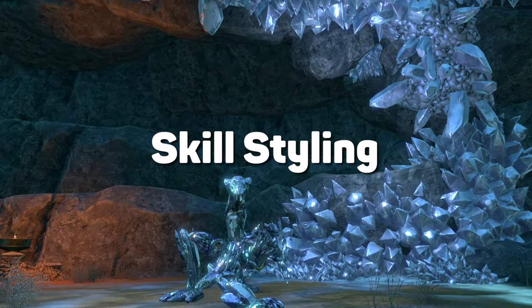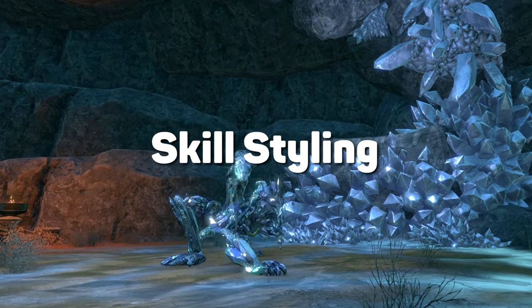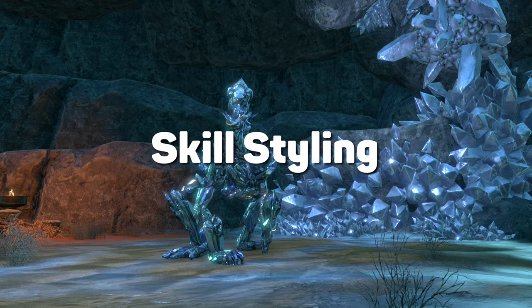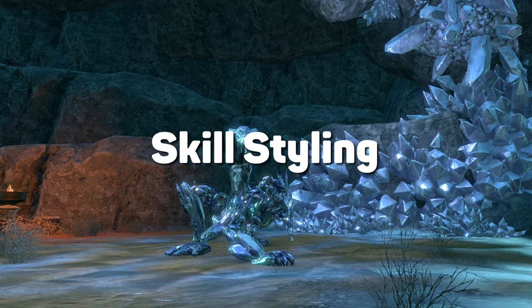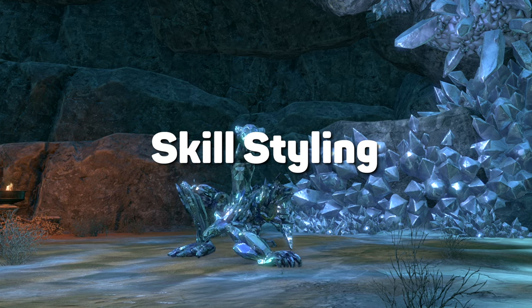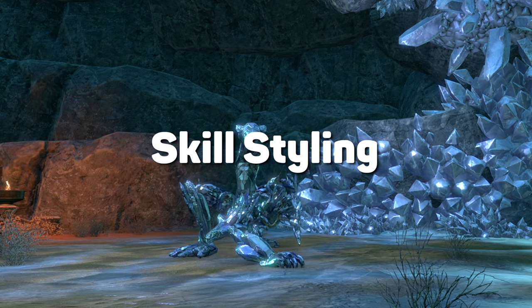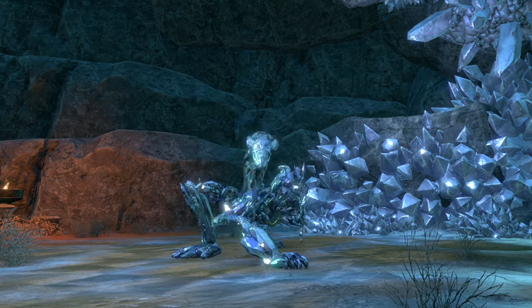Skill styling is also coming, letting you change the colour effects on some abilities. Some are quite fun, like the red snipe or the orange whirling blades, but the magical ones are generally way cooler. The purple wall of elements looks incredible, and I really like the black force shock. On the preview server this was called 'negative', and that's what it looks like. Just a bit of fun, but I think players are going to be really into this and the new trial especially.